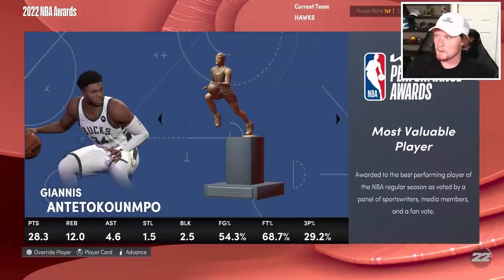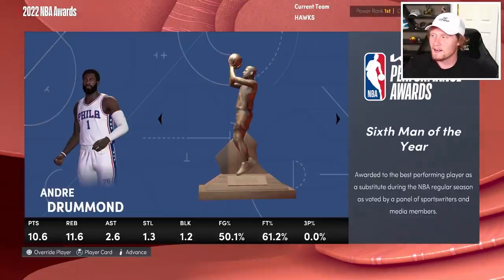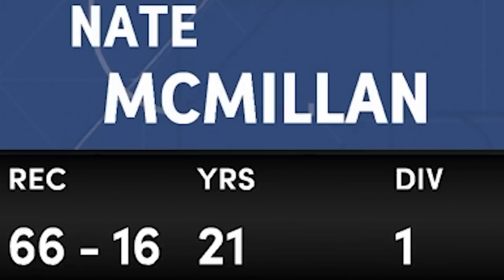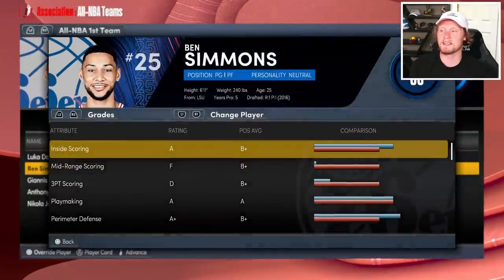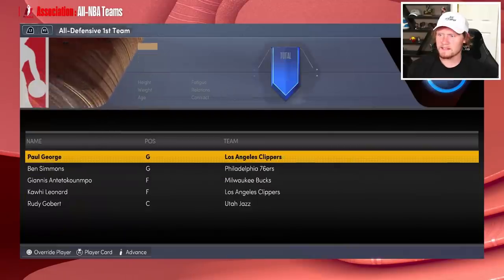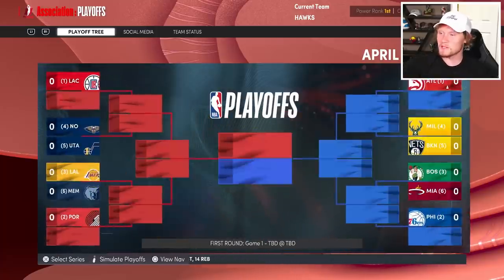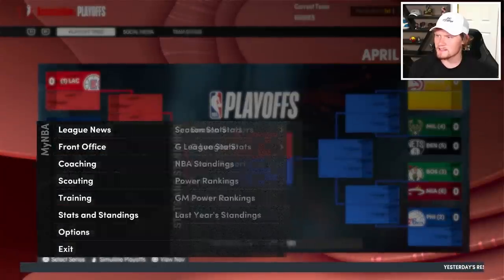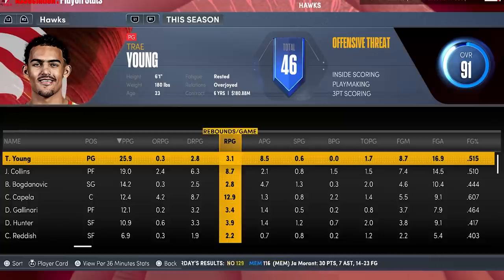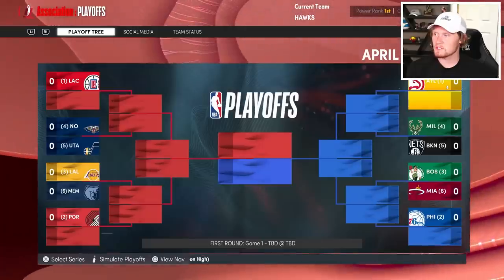We finished the year as the number one team. Giannis is the MVP. Evan Mobley takes Rookie of the Year. Andre Drummond is Six Man. We went 66 and 16 — we just bossed up that whole year. Somehow Trae Young did not make an All-NBA First Team, but Ben Simmons did. That has got to be BS. Trae averaged 26 points, 8 and a half assists on pretty good shooting. I'm not even a big Trae Young fan, but 2K is doing our guy dirty — he should have been first team.